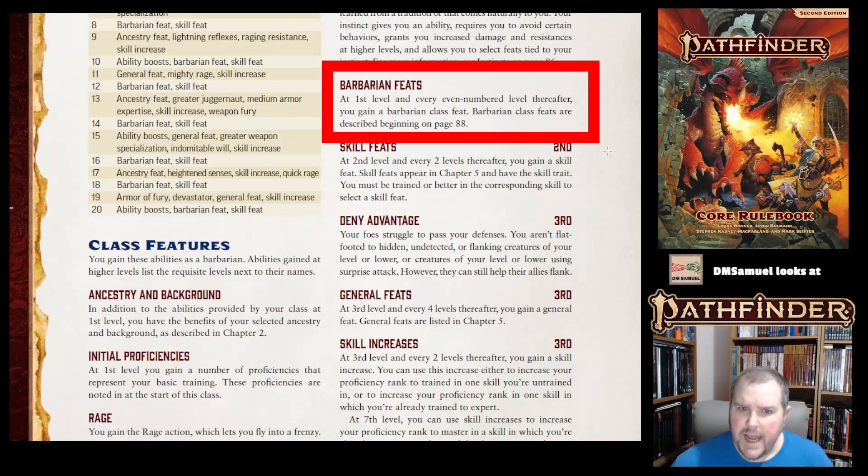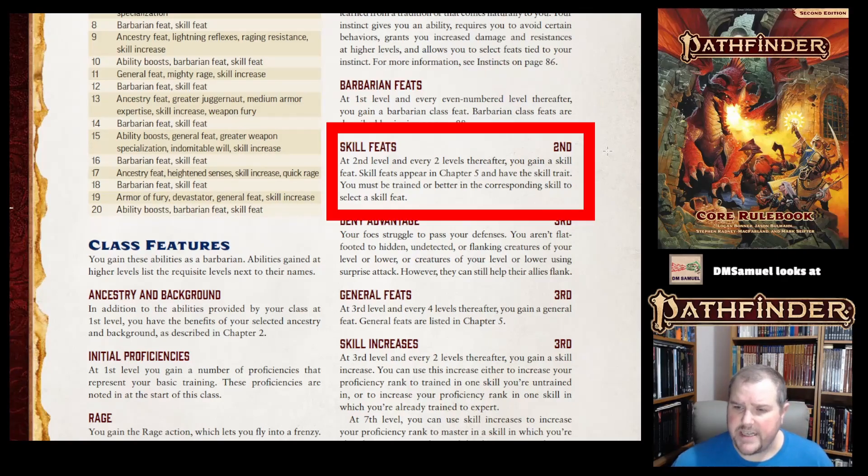At first level and every even-numbered level, you get a Barbarian feat — that is a class feat. You get skill feats at second level and then every two levels after that.